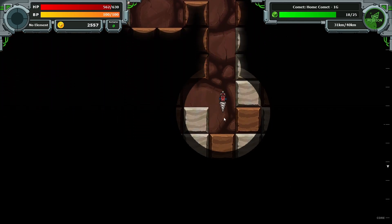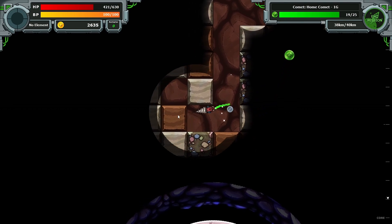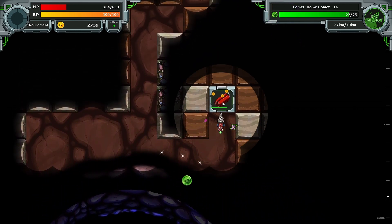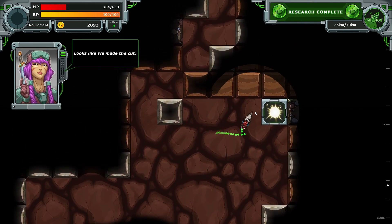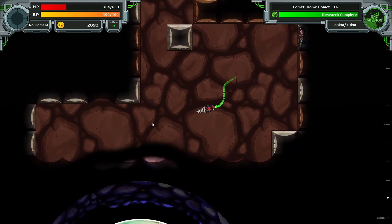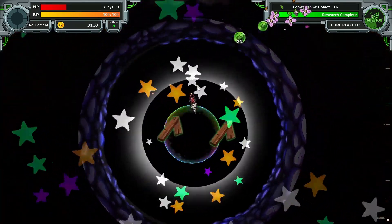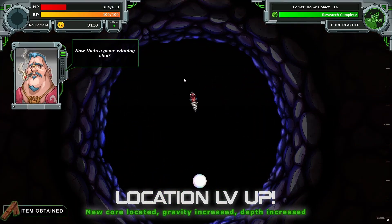This looks like how deep we're going — we're trying to get to that core. Here it is. Do we need... how much energy do we need to get through the core? Look at that dynamite! Oh no, what's this? That's how long it lasts. Let's go get the core. We got stars and explosions, and even more research. Jeez Louise, now that is some game-winning shots.